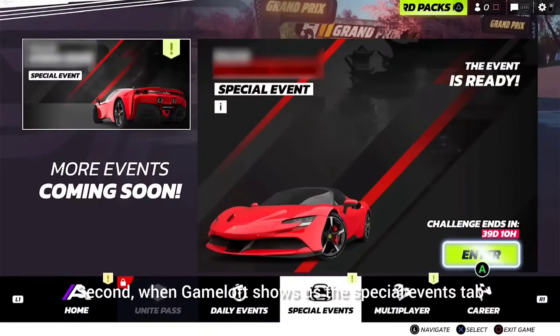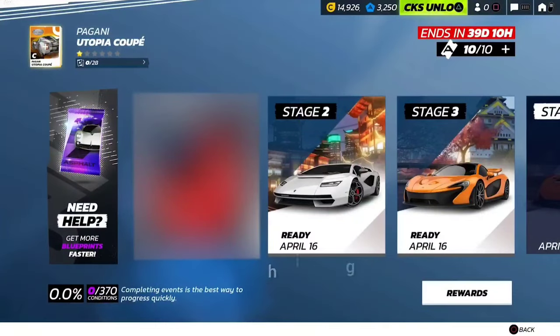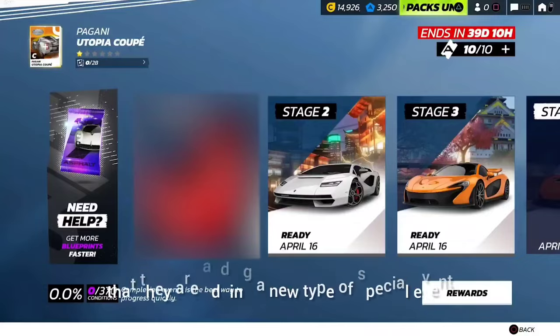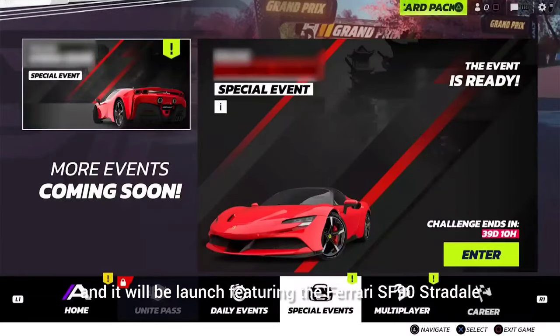Second, when Gameloft shows us the special events tab, notice how they blur the name of the event and also the first stage. I think this means that they are adding a new type of special event and it will be launched featuring the Ferrari SF90 Stradale.